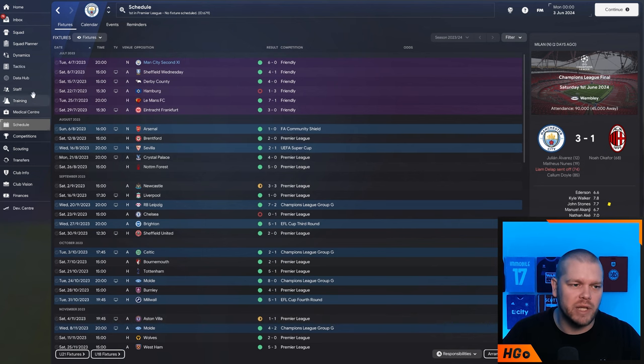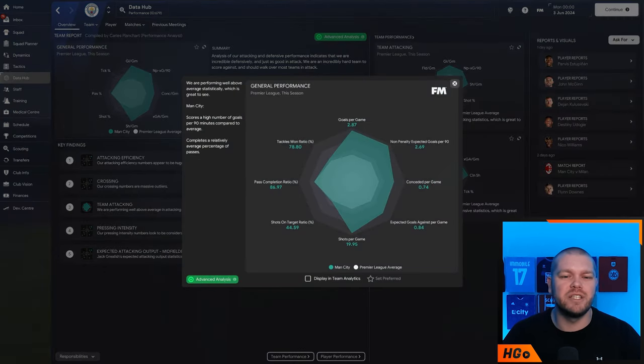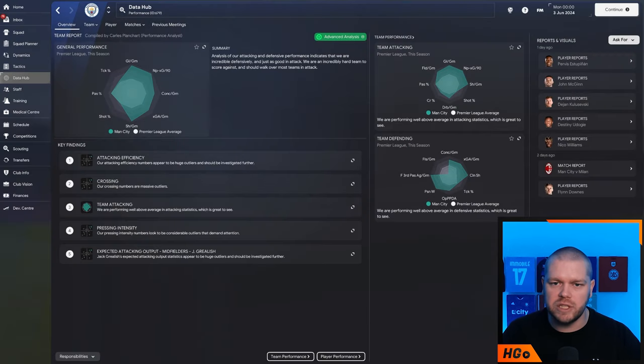This is all done via simulation. If we go on the data hub you can see the general performance of this tactic with Manchester City averaging 2.87 goals per game and 2.69 non-penalty XG, which is really really good. High number of shots per game, good shots on target ratio — that percentage of just under or just over 44.5% is super good. We're performing well above average statistically, scoring a high number of goals per 90 minutes compared to the average and completing a relatively average percentage of passes, which is not too bad at all.